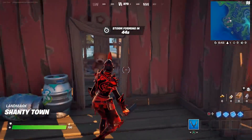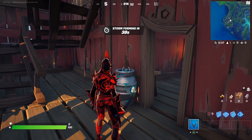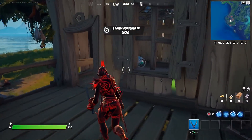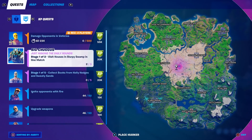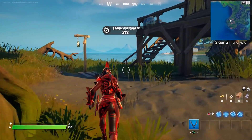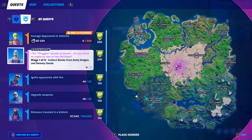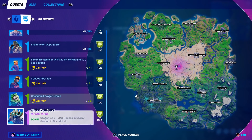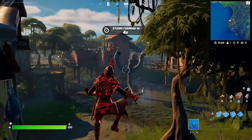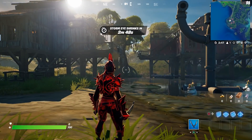Nothing popped up, but it did count — I did not get a notification but it counted. Okay, so that was one. Is this a house too? Yes, okay, they are. What about this little one? There's no way this is a house, right? It might be a shack. But it counted — yeah, right there, done. No notification pops up but these all count.